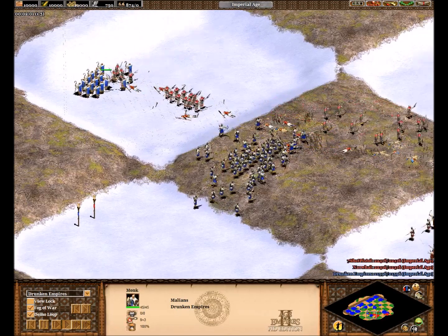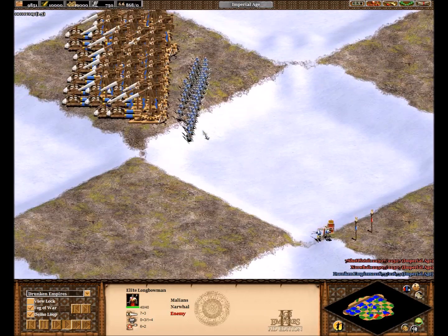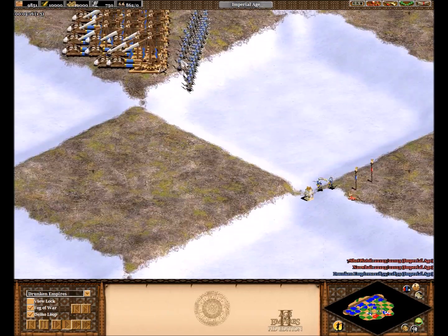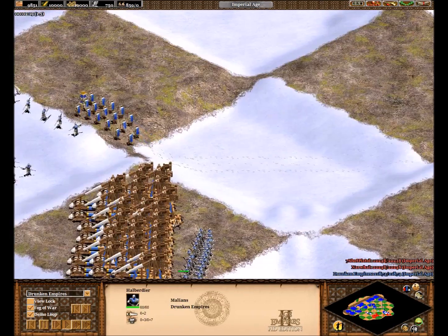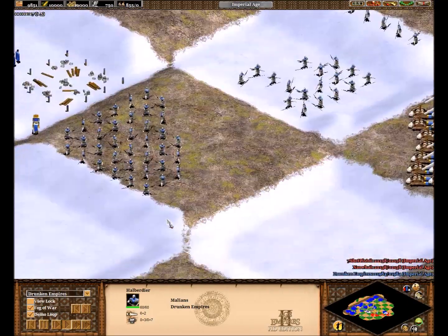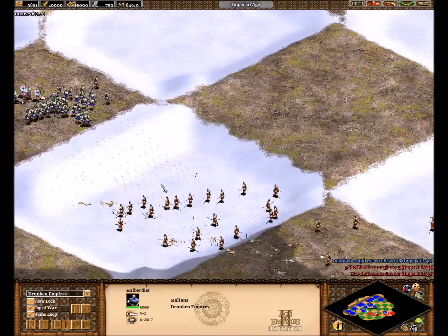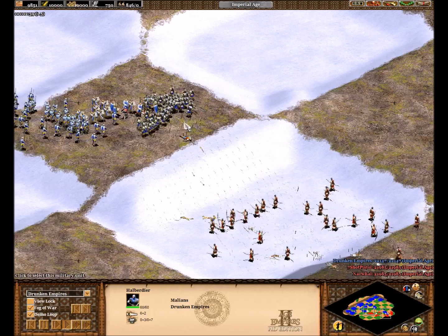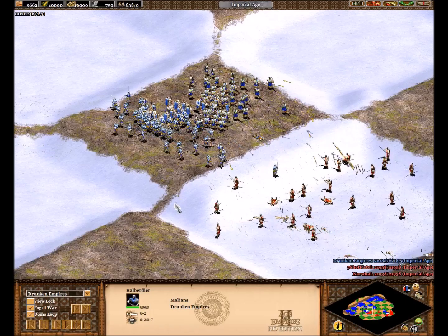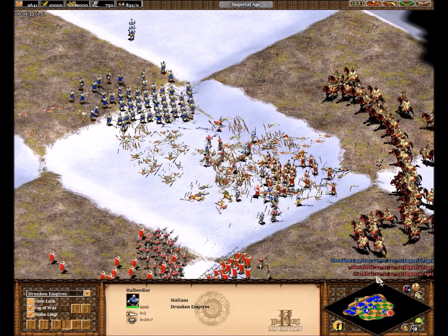You can also pick your civ too, because there's different advantages for different civs. You can be Britons and get your extra bow range. We decided to be Malians, because they don't get Bracer, but they do get the Pierce Armor on their champs — because the pawn spaces are halbs, champions, and longbowmen. There's definitely more halb spaces than any other though. The rock you cannot build on, obviously — that's done for a reason so you can't wall off, there's little spaces in between preventing that.